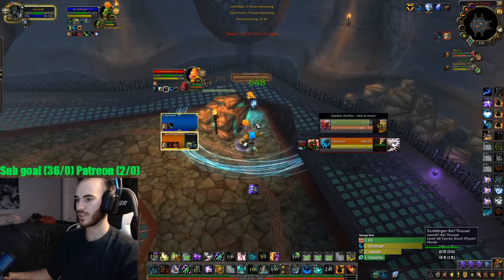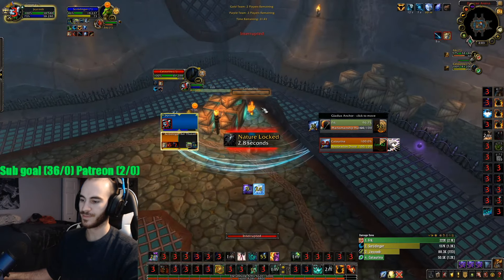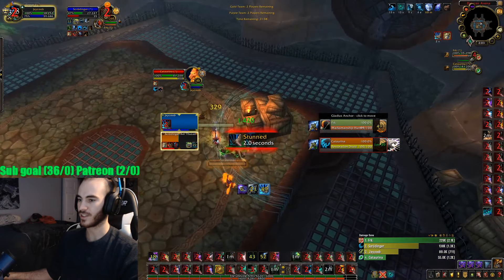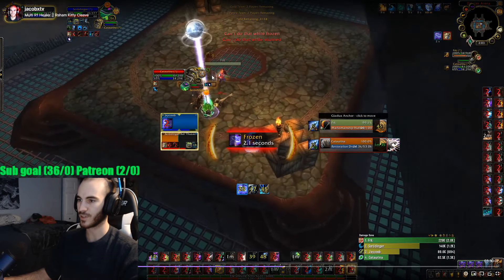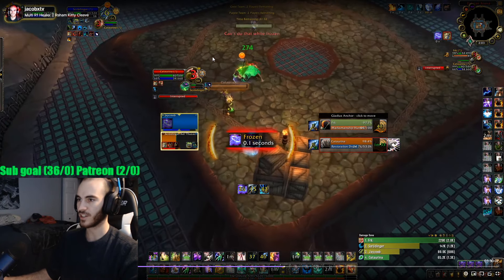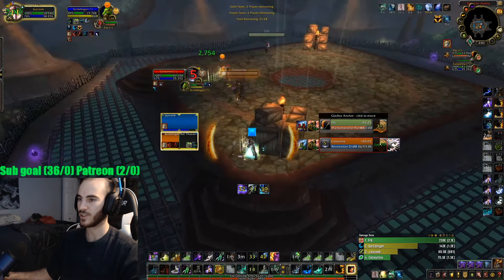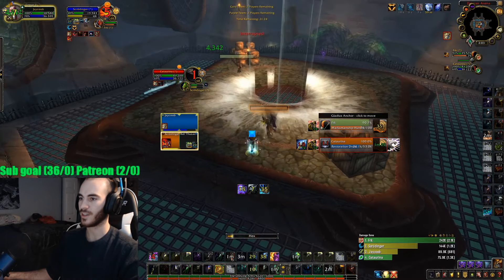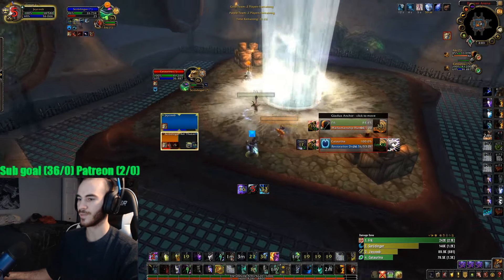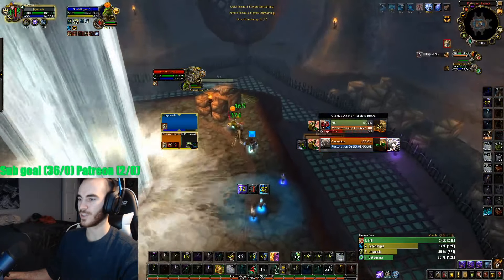I have my Focus on the Healer, just dropping a Cap Totem on them, casting Hex to mess with them. I see that the Hunter has Thorns on himself just by looking at his character, and I can see the debuff on my Feral whenever he melees into it. But the Thorns ends before I'm able to Purge it, so not really a big Purge spot right there. The Hunter doesn't have Freezing Trap for me, so I'm not too worried.